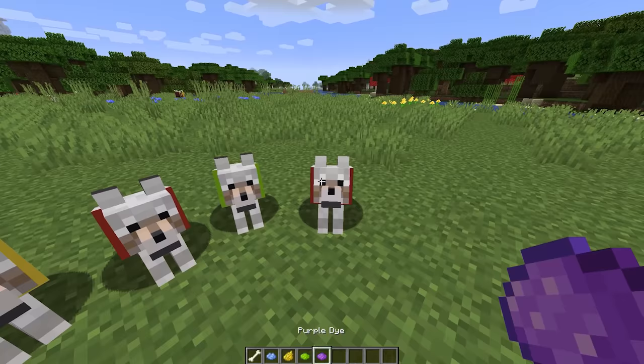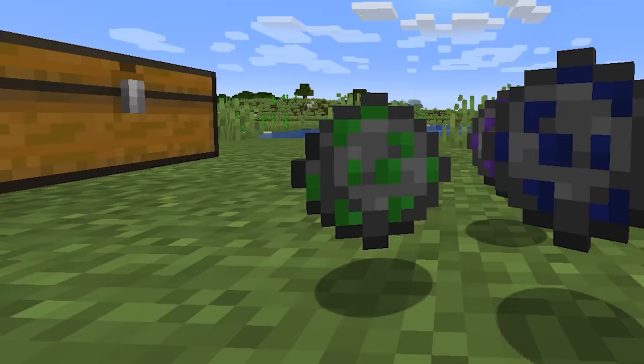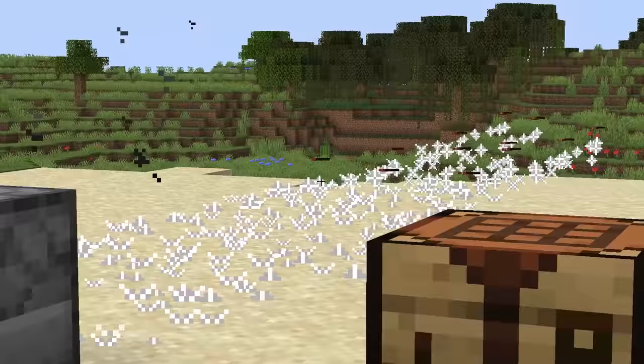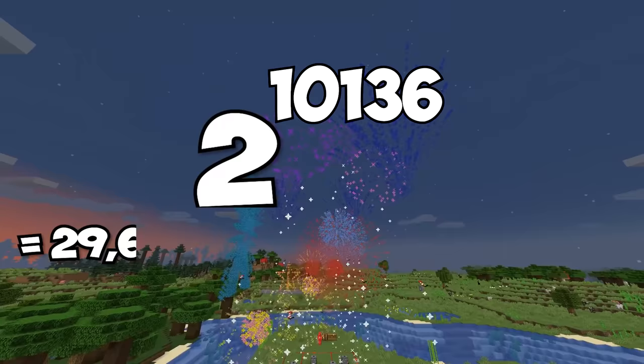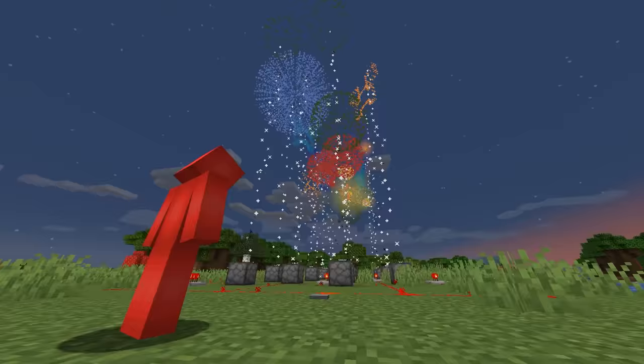Number forty: Minecraft is synonymous with customization, so obviously fireworks fit with that motif. But with all the different ways to deck out your rockets, have you ever wondered how many options we have? Apparently there are 2 to the power of 10,136 distinct fireworks to use — that's more than the number of atoms in the universe, which is just insane.